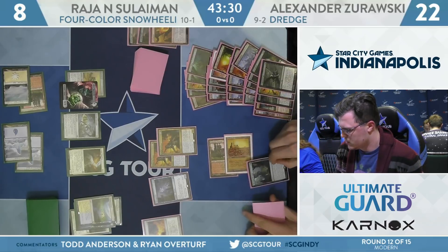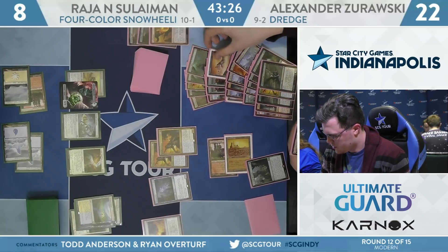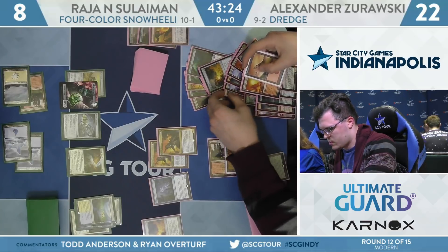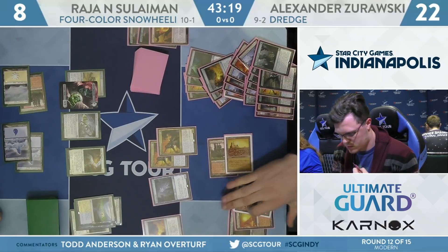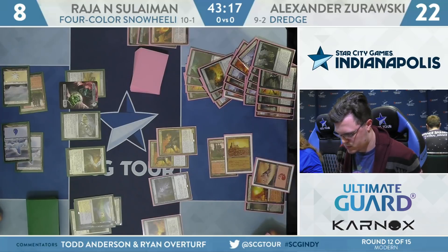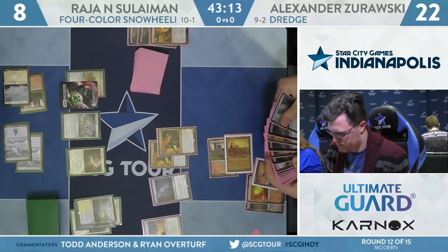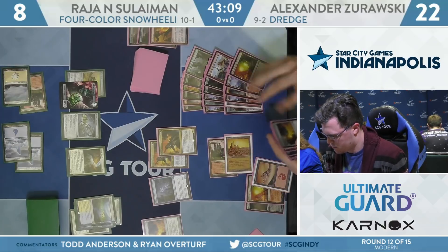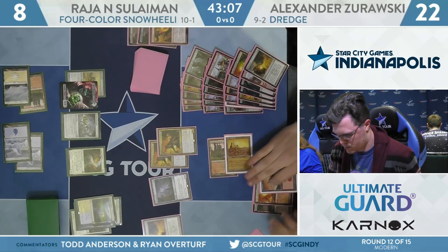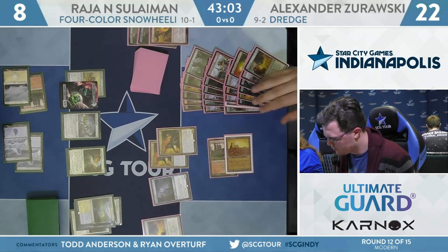Life from the Loam picking up Copperline Gorge, Mountain, and Bloodstained Mire. No Forgotten Caves, as mentioned. He is playing three copies — the card is extremely good in the archetype. In previous iterations of Dredge, players were kind of cheating on lands 17, 18, 19. But with the addition of Forgotten Cave, it's just so good — it counts as like a spell in a lot of scenarios. Before, people were playing Dakmor Salvage because it's a land you could dredge, but now that's been fully replaced by Forgotten Cave because of its synergy with Life from the Loam.